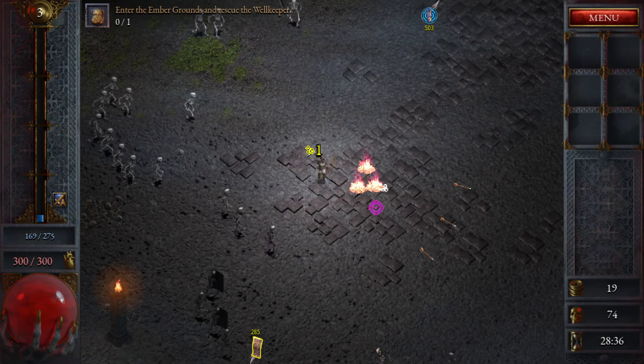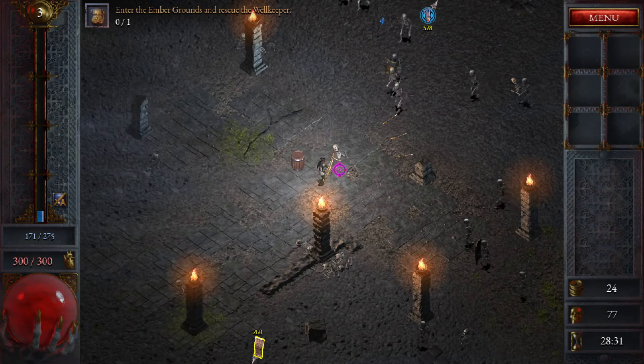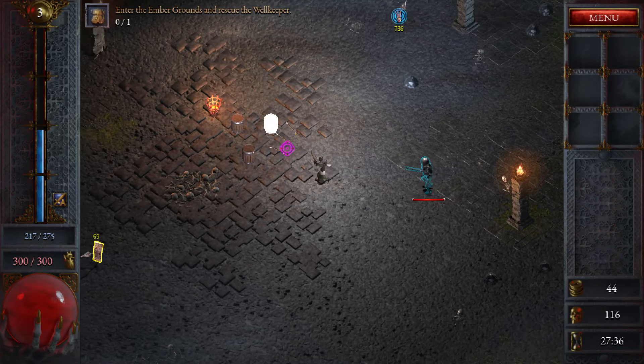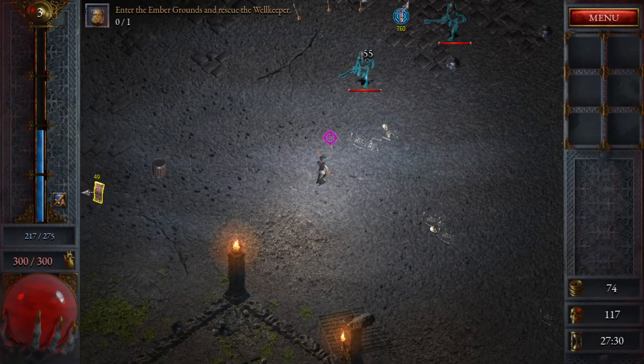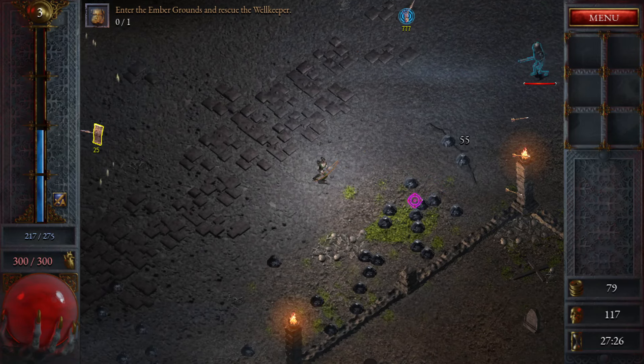Just keep going in the same direction — the map is never-ending, it constantly scrolls. Destroy every single breakable you see. It's not just gold you'll get from these barrels either: you'll get healing items, damage buffs, and magnets which pull all the XP orbs towards you. We just got 25 gold out of one barrel there.